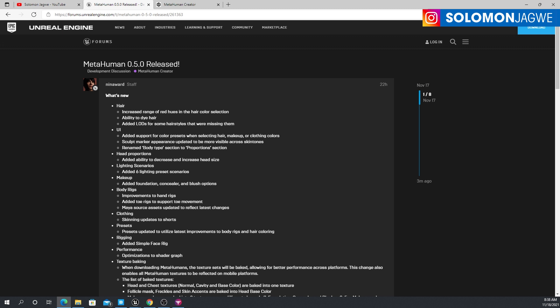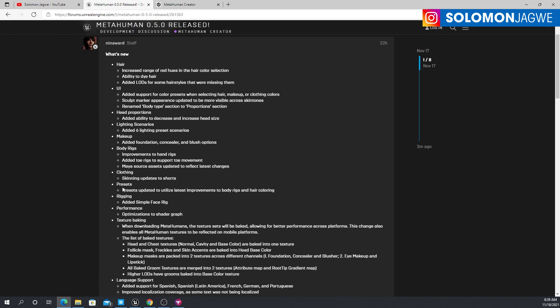Let's go back and go through the list. In the hair, you can see the increased hues. Under UI there are some things they've added, head proportions, makeup, body rigs — and that's really going to be helpful because of the tall rigs that they've improved. Also clothing, some skinning updates for the shorts.